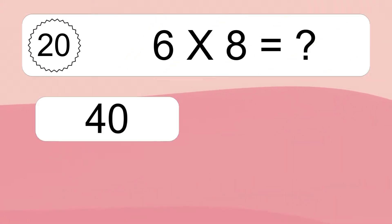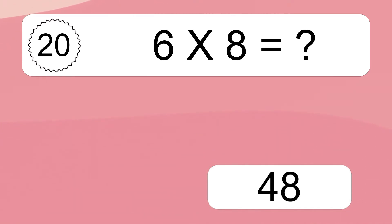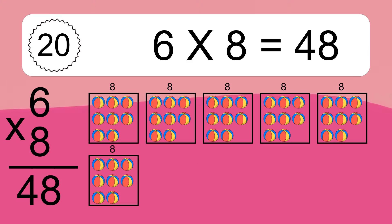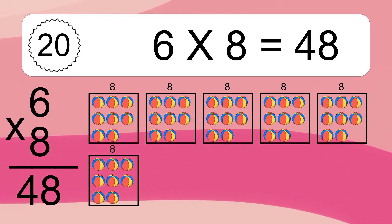6 times 8 equals what? 6 times 8 equals 48. We have 6 boxes and each box has 8 colorful balls inside. If you count all the balls in all the boxes together, you will have 6 times 8 balls. This equals 48 balls.